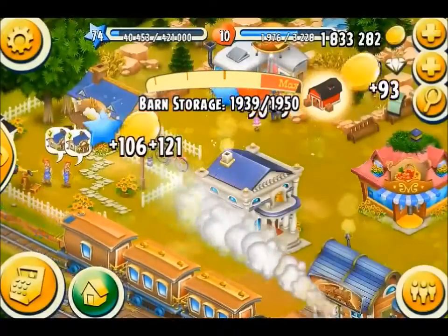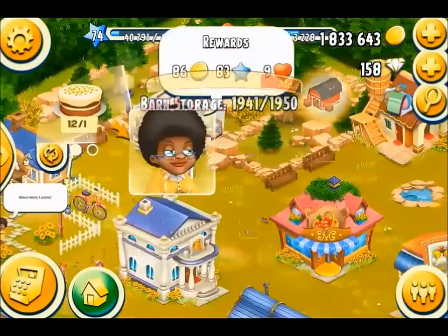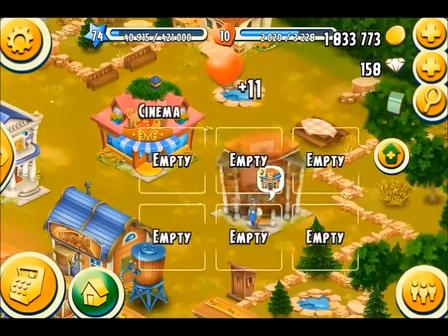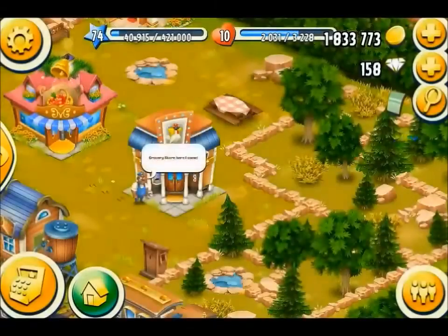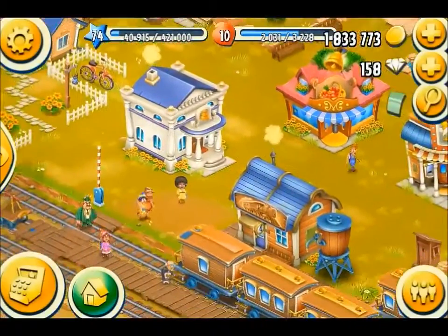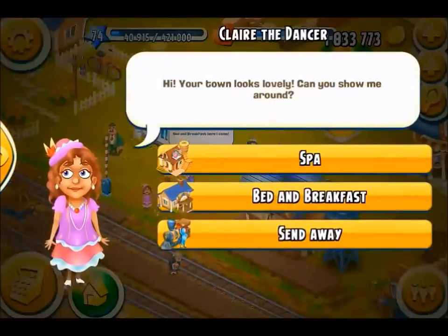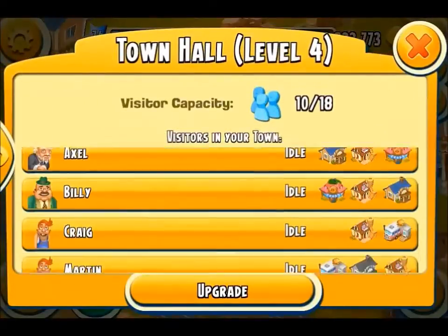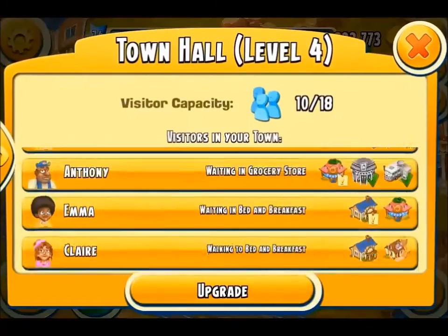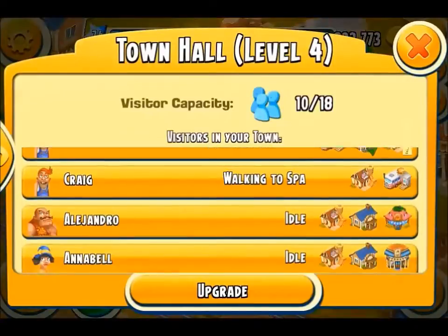The old train's pulling into town with my new carriage attached to the back. I've run out of mayonnaise. 72 diamonds? There's no way I'm going to spend that amount of diamonds just for a jar of mayonnaise. Looks like I'm going to have to run back to the farm and make some mayonnaise. Thankfully mayonnaise doesn't take that much time to make. Let's deal with the visitors first of all.